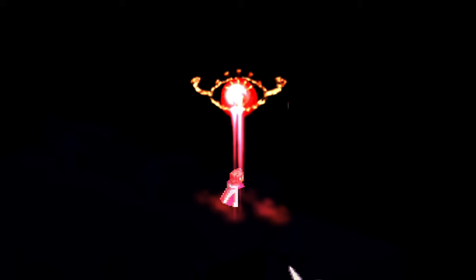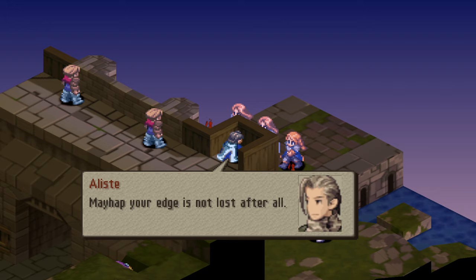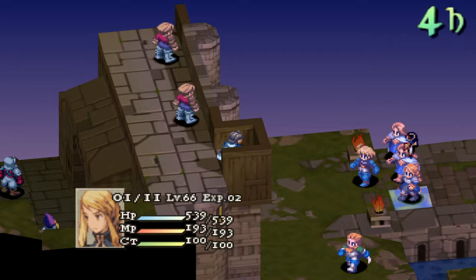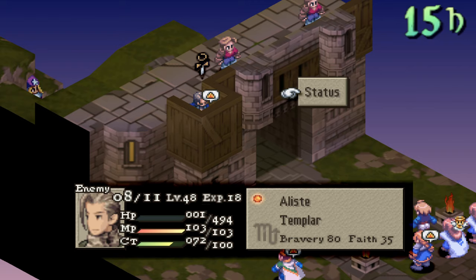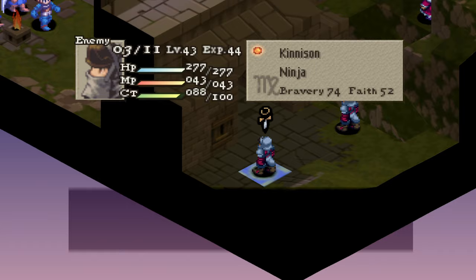Elise kind of has that thing like Delita in chapter one's final fight, where he can come back with one HP. He also has Teleport, so be very careful — if you have a unit in critical, he will just come up and attack you. He has very strong equipment with the shield, helm, and armor, unfortunately no gauntlet or glove.